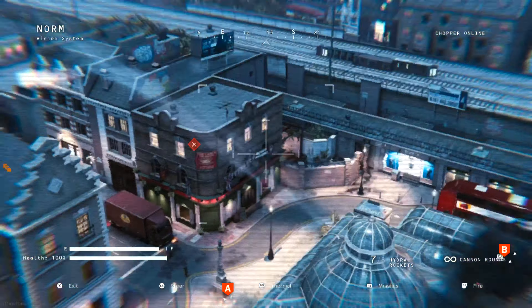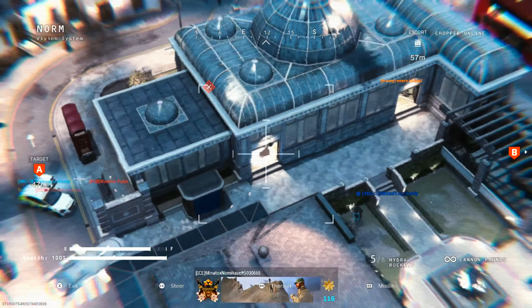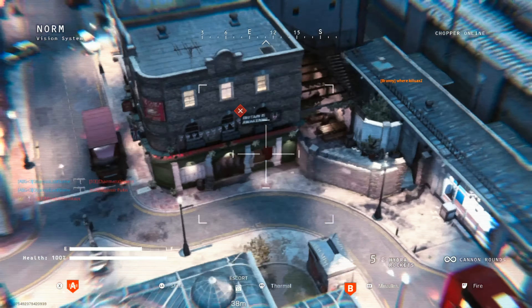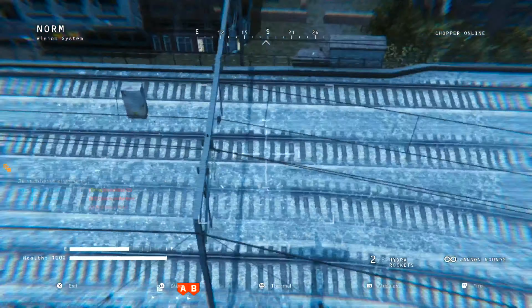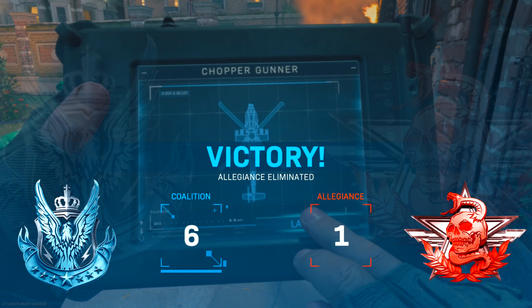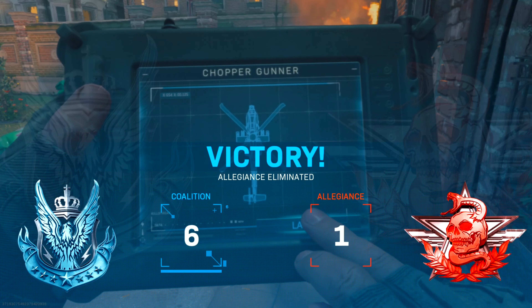Got a guy there. Inside the building — one there. He's in that corner. Can't get that dude. Is there anybody else? And he left. Alright, we're probably gonna jump into another game — that's pretty good. Too bad we died the first round, or that would've been a flawless game.